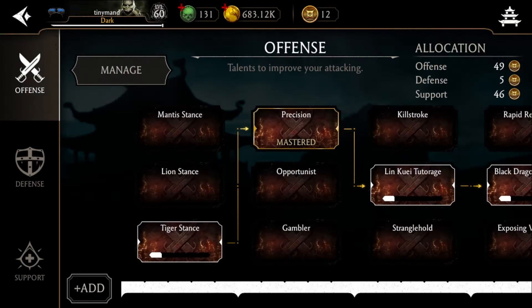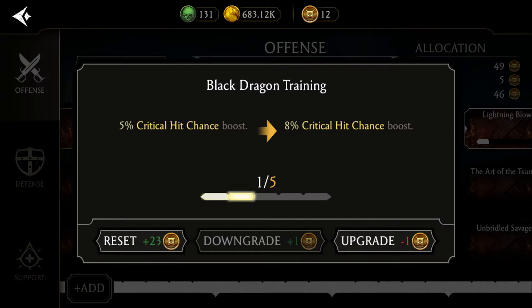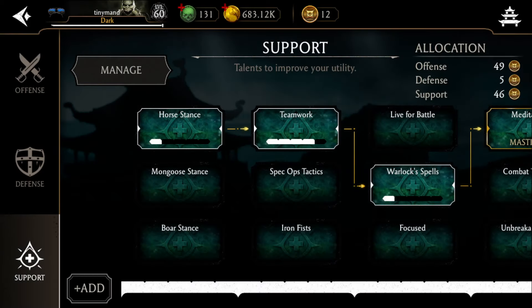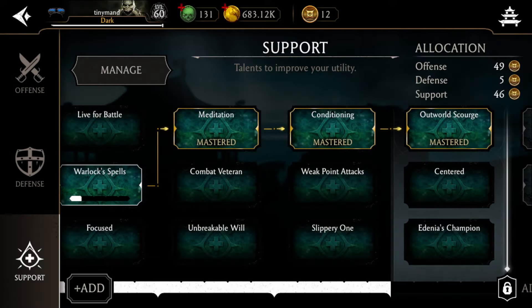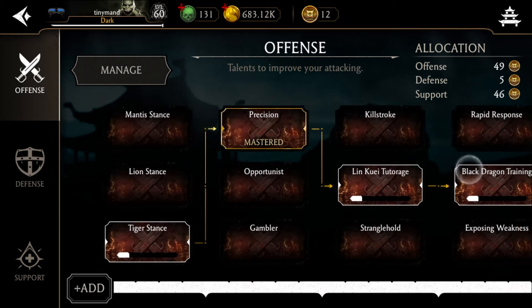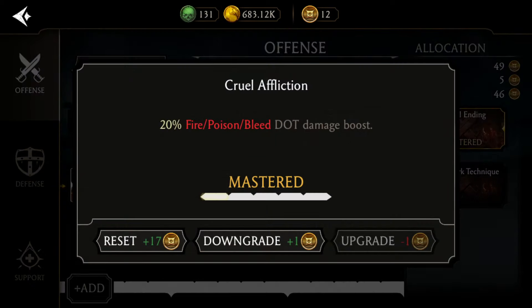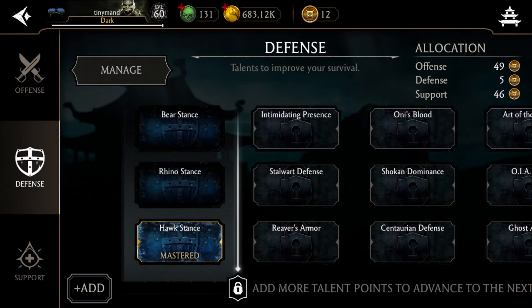Talents in MK Mobile are super important, so completing the Shao Kahn tower as fast as possible should be your priority. Since you'll mainly be using characters that rely on special one, use talents to help them become more proficient with special one spam. The most important talents to use in the beginning are: Precision and Black Dragon Training in offense, Hawk Stance in defense, and Meditation and Outward Scorching in support. These will generally give you value in every fight.